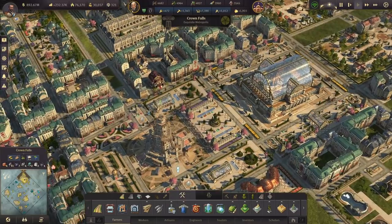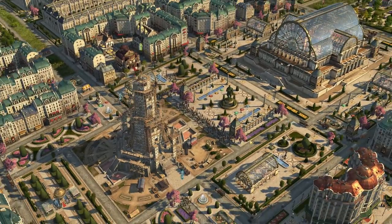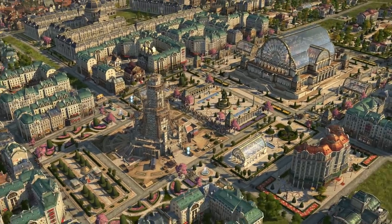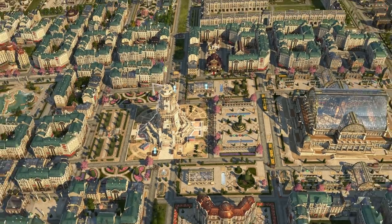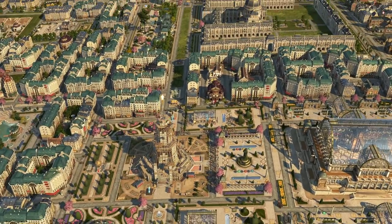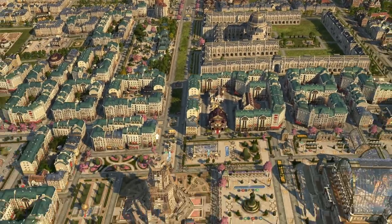Check this out though. Look how cool this looks. Let me get back into no UI mode here. Look at this - look how pretty this looks. We now have our Iron Tower nice and lined up with the boulevard, which the boulevard is undergoing some changes too. We'll show that in a minute.